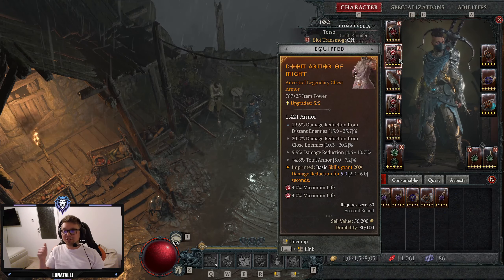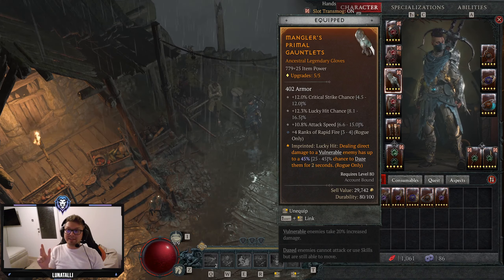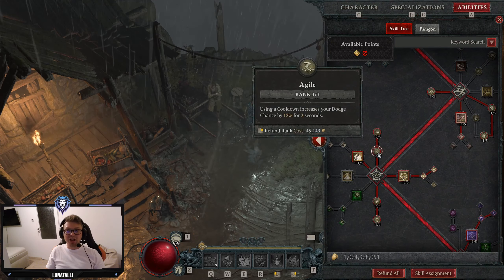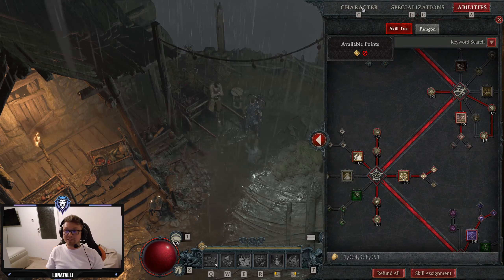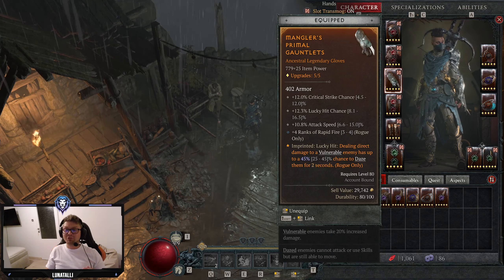On our chest, we are using DR Distant, DR Close, DR Flat, Armor, and Aspect of Might for more damage reduction. On our gloves: Crit Strike Chance, Lucky Hit Chance, and Attack Speed after dodging an attack. This build is heavily focused on dodge — I forgot to mention in the skill tree that Agile gives you 12% dodge chance as well. The ability to get 25% attack speed rather than just 15% from normal attack speed is very strong. Manglers is the aspect on our gloves for more CC.